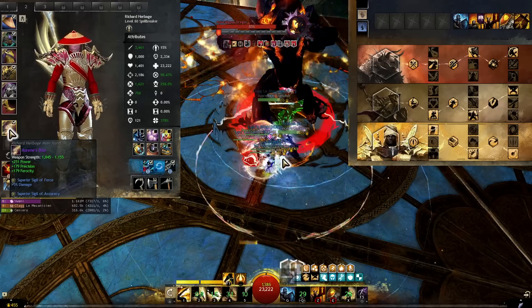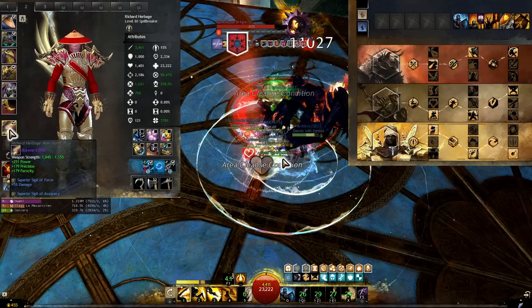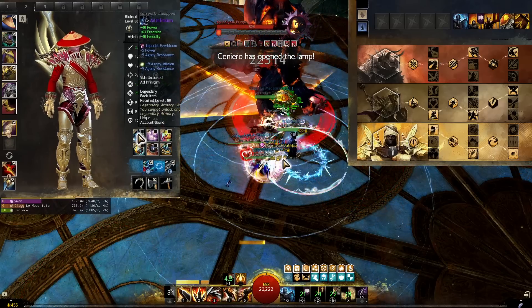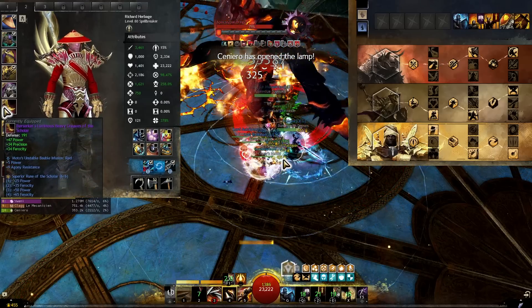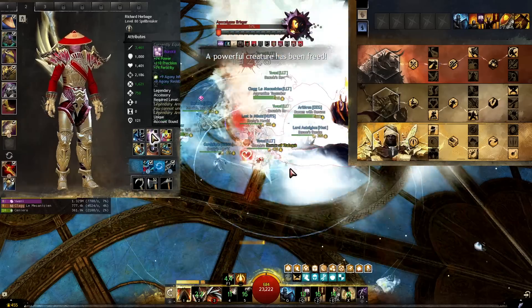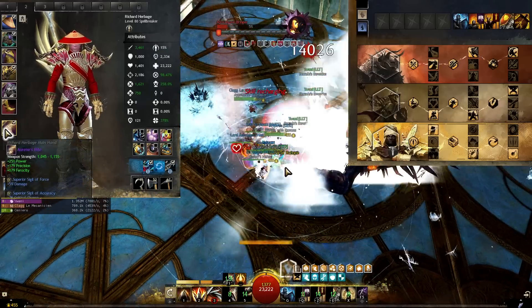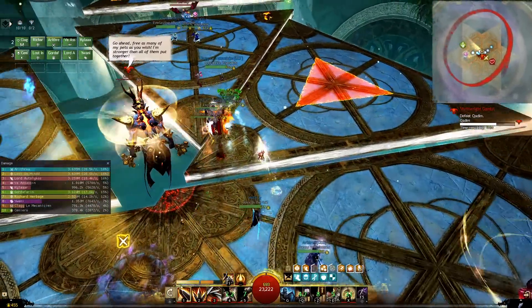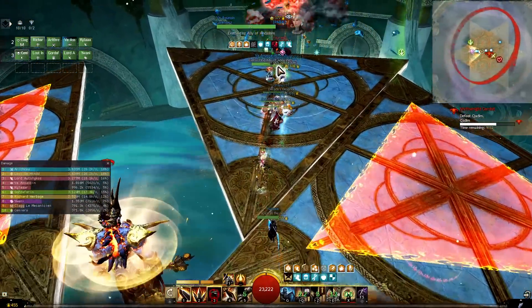Since you can't use the hammer you use the greatsword, and since you can't use the Fury Signet because you need banners, you have a loss of precision, so you need Assassin's trinkets to make up for that. You can use the same armor as the full DPS variant — just change your trinkets to Assassin's, put on a greatsword, change your traits, and you can run both variants with minimal gear investment.